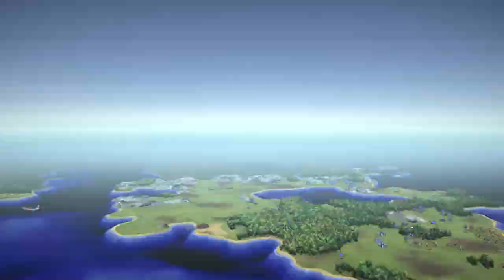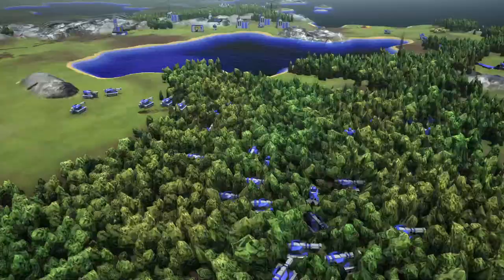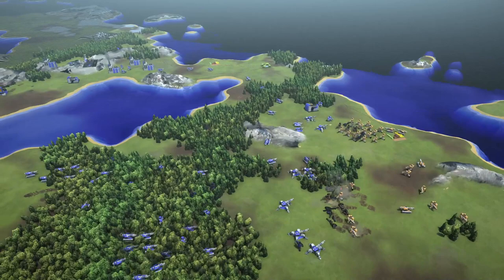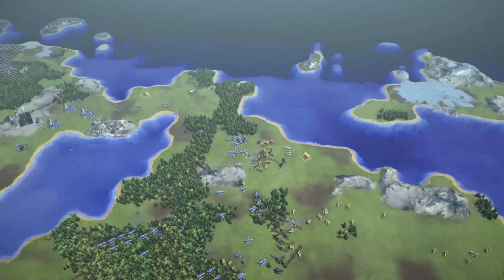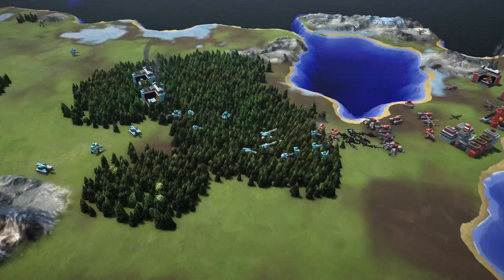I can hear that beeping — that means someone left. Purple has left the game, they gave in the white flag. Now blue literally only has to focus on yellow. With a lot of units coming out of this forest and most of yellow's units going straight into these artillery, it looks like blue is actually going to be able to pressure yellow out of this area quite quickly.